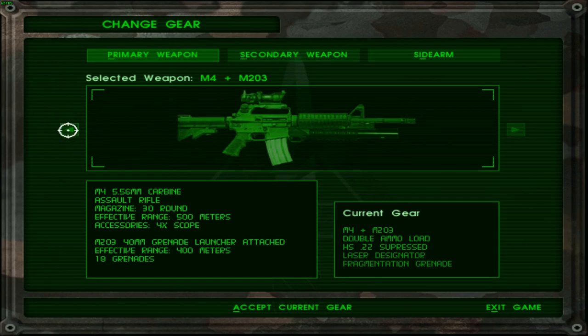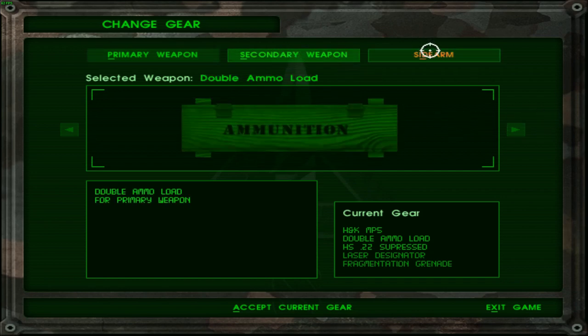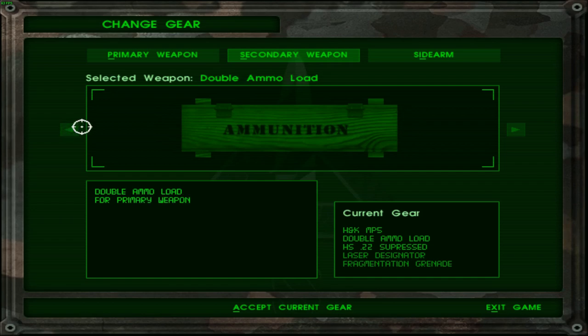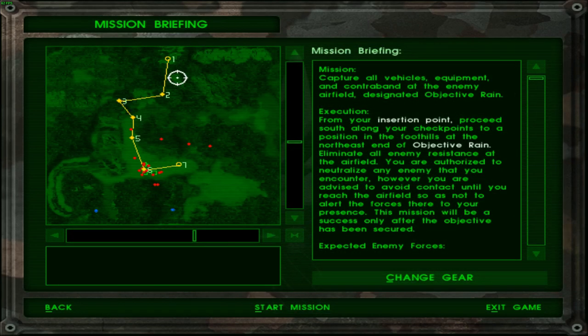So these are all the weapons I have available. I will go for this one because it has a suppressor. For the secondary, I will go for double load ammo. Because the rest of these weapons are explosives, and we want everything here to be intact. A suppressed weapon is the proper way to go for this mission, since at least for the initial part, stealth will be essential.